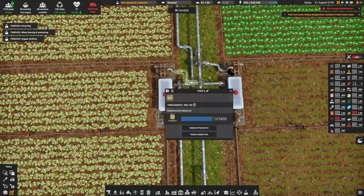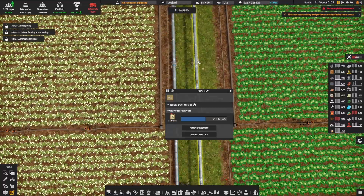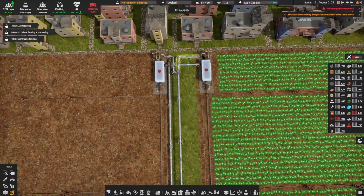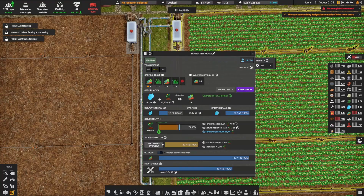The pipe goes down and continues all the way — right here. Now we have fertilizer inside all of our irrigated farms.